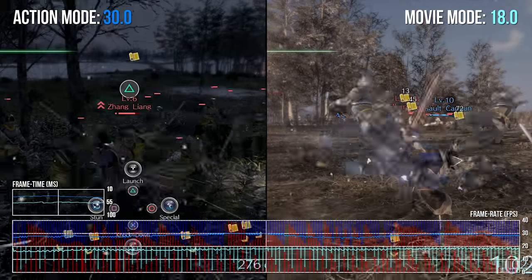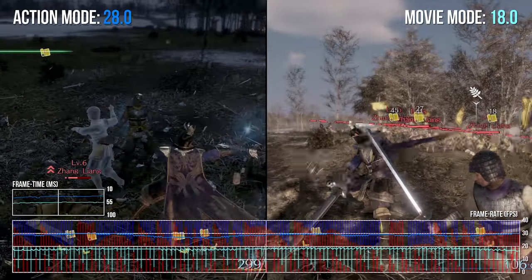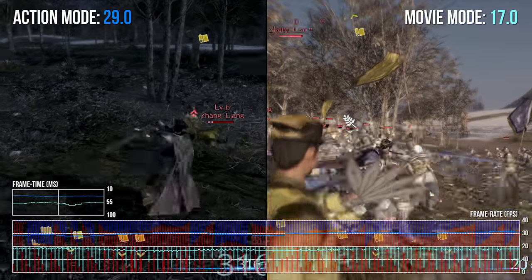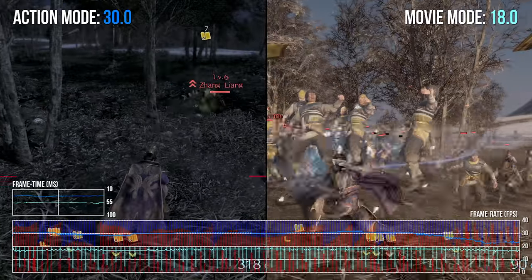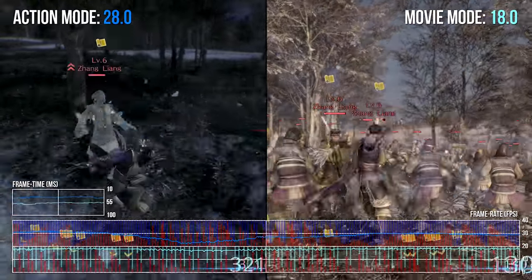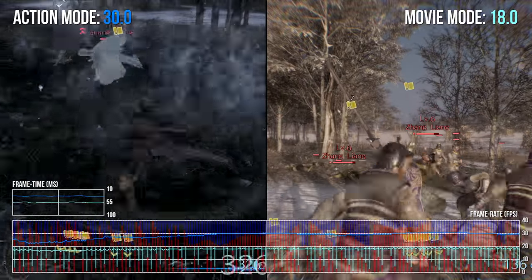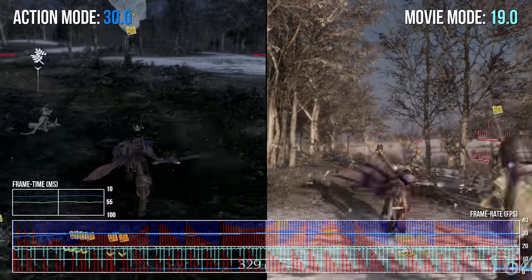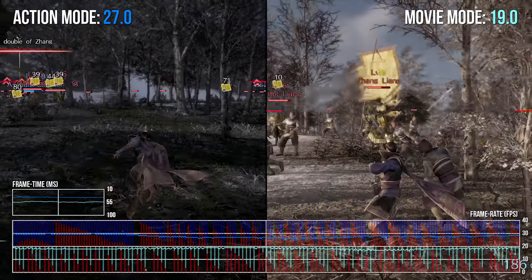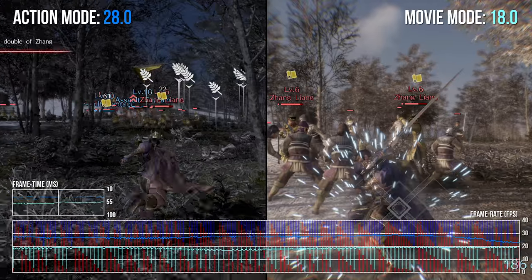It looks like a good 30 to 40% bump to performance by using the action mode, and when you're sub-20 fps, you're veering into unplayable territory. So that's not one to choose, especially when in terms of settings outside of resolution, the two modes are basically identical. There's no actual additional detail going into movie mode — it is just a resolution bump.